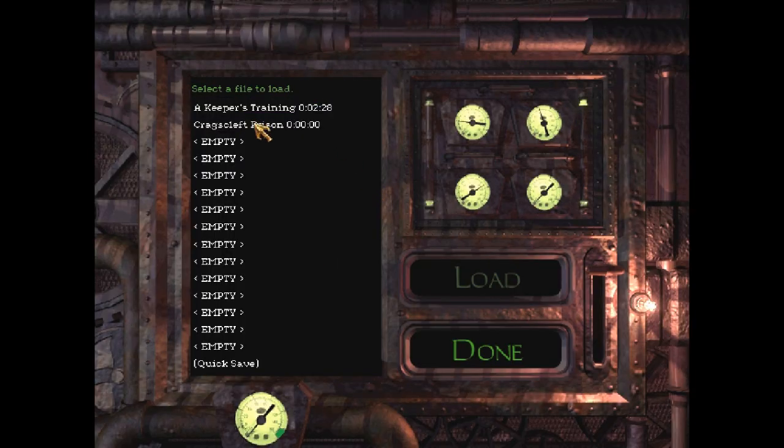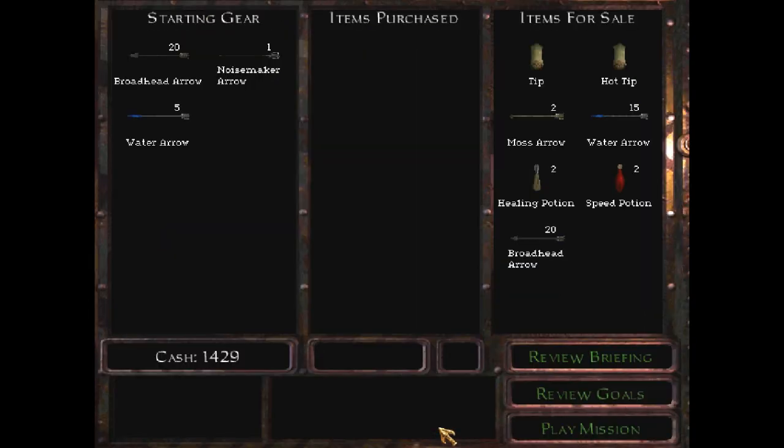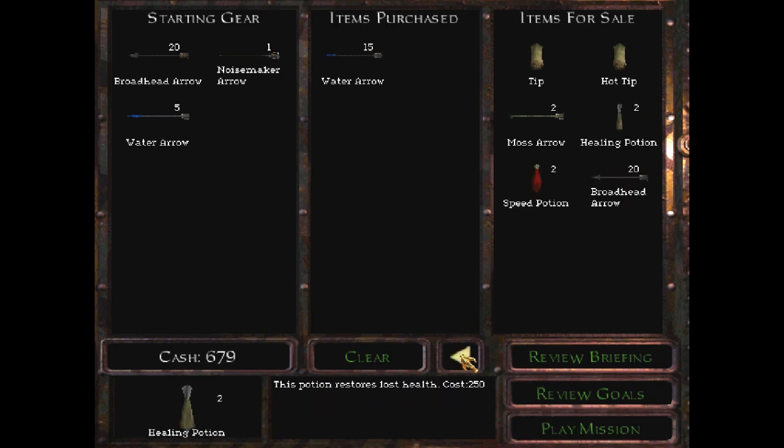So let's load our next mission, which is Craigscleft Prison. I'll go over the goals and everything in a second. First, I want to buy water arrows. Those are the most important thing to me. I want to have as many of those as possible, especially in a mission that has undead in it. I'll tell you why when we get to that part.